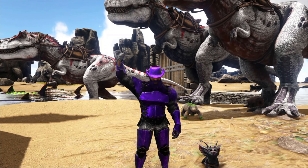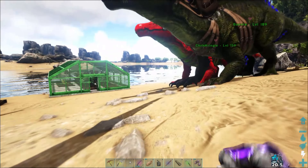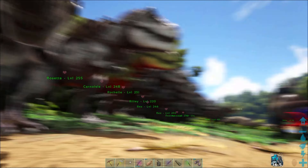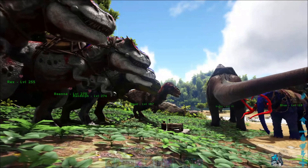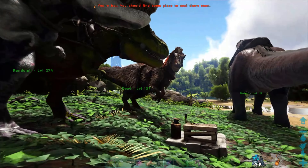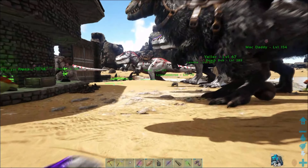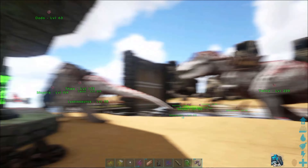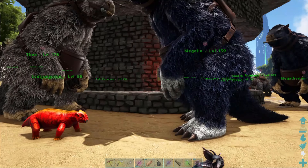Alright guys, welcome back to another episode of ARK Survival Evolved on the Island beginner's playthrough. What I'm doing is trying to get ready for the boss fight. Let me count again — two, three, four, five, six, seven, eight, nine, ten, eleven, twelve, thirteen, fourteen, fifteen, sixteen, seventeen, eighteen, nineteen, twenty. I could use all those and have 20.